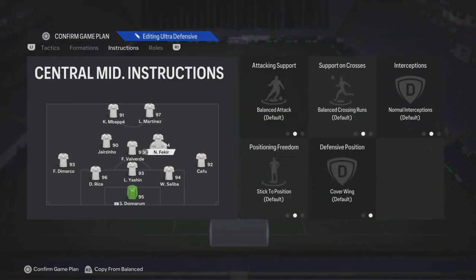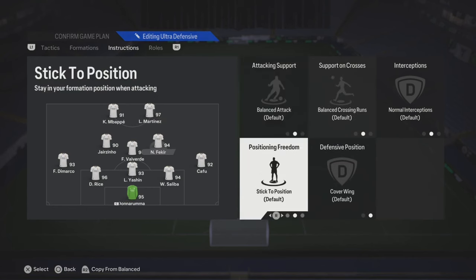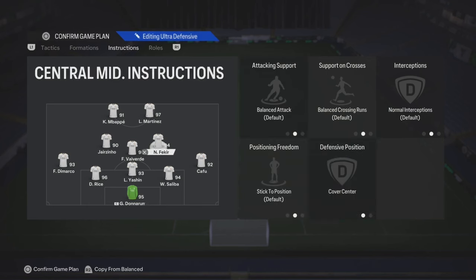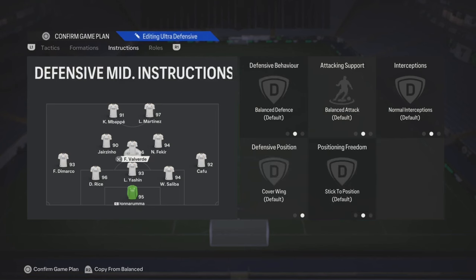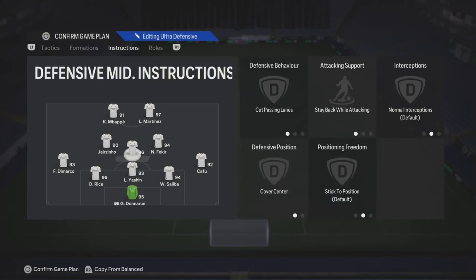Lautaro, you could put the same thing — stay forward, get in behind. Your right center mid, you could just put cover center. Leave the rest on default. Now for your CDM — he's gonna be the glue guy for the midfield. You want him to cut past the lane, stay back, cover center. He's gonna connect that triangle for the midfield three.